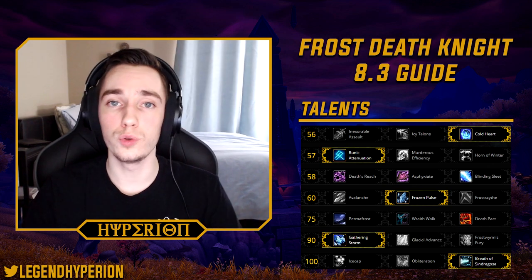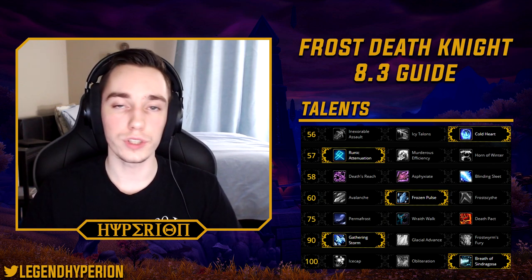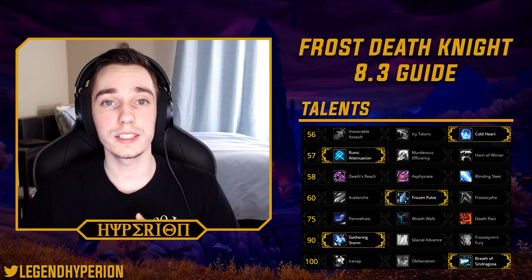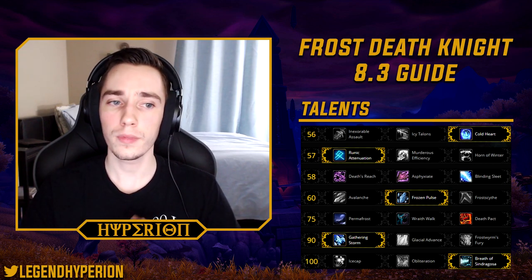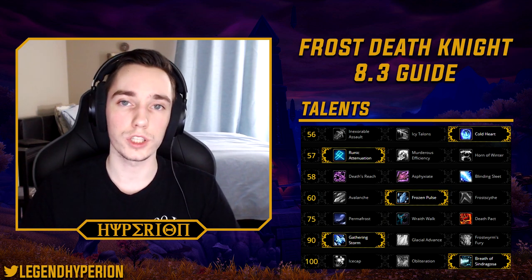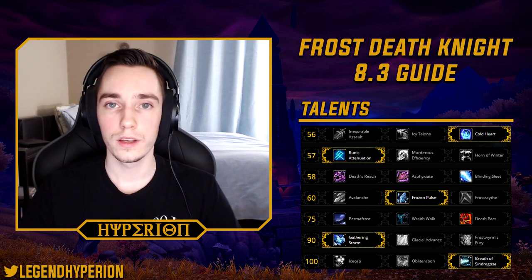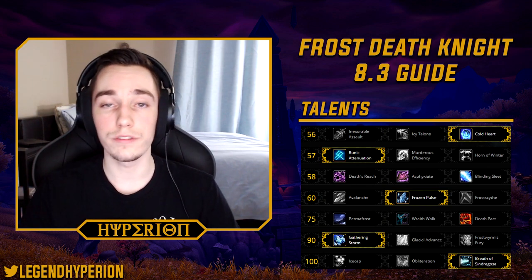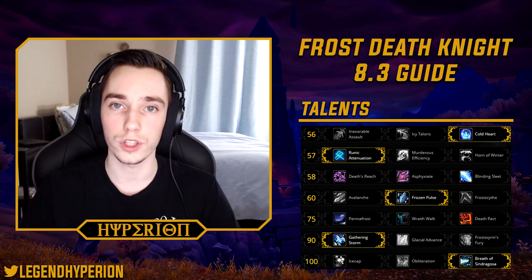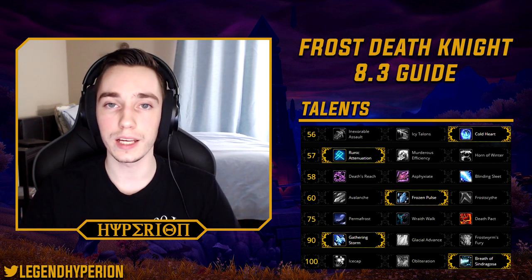In tier 6 you have two choices, but in most situations you will take Gathering Storm — it's a great amount of damage, and especially if you're running a Frozen Tempest trait, Gathering Storm with Merciless Winter will do a pretty significant portion of your overall damage. The only time you don't take Gathering Storm is if you need Frostwyrm's Fury for a very short burst window on adds that only live a few seconds, like the shards on Ra'thia or specific waves on Hive Mind.